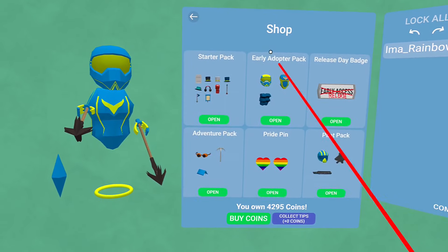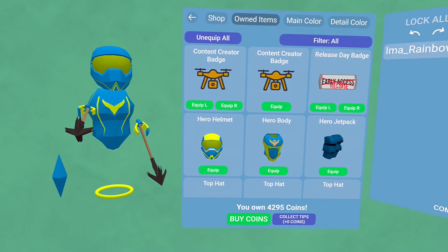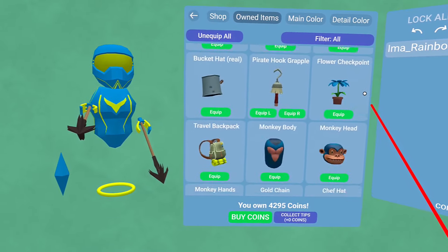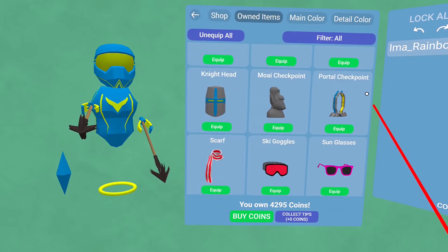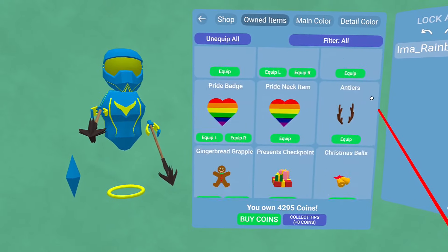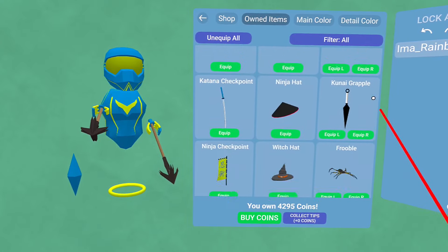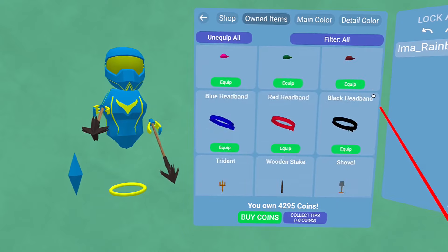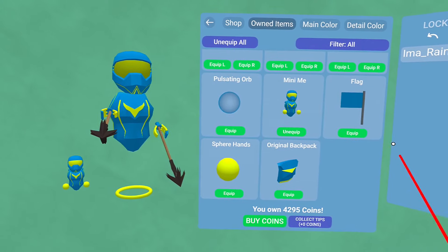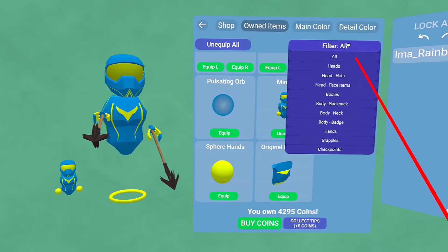Now let's go ahead and look at everything in the shop. These are all the packs that may be available, not necessarily what you own. If you click on owned items, you can see everything you own — if you're brand new, you won't have much in here. We're going to take a look at almost all of these on the avatar so you can get a look at what they look like. I'll index those so you can jump to heads, bodies, or anything like that if you don't want to watch the whole thing.